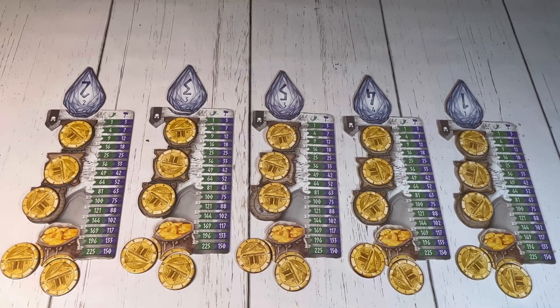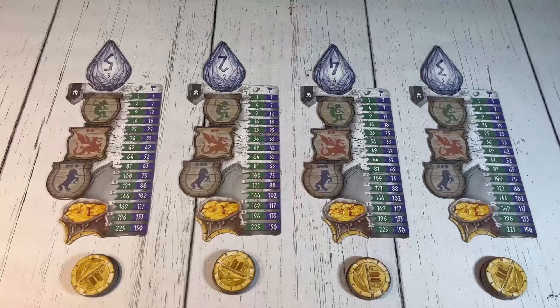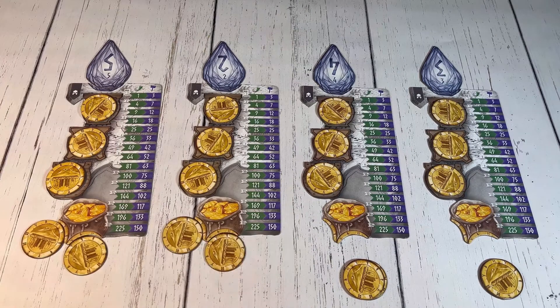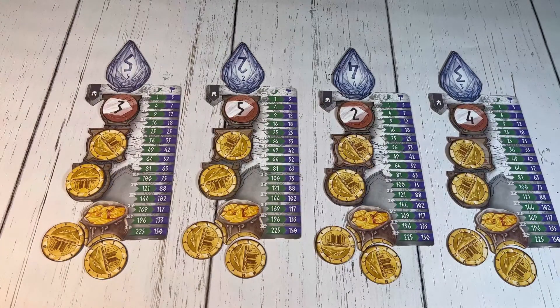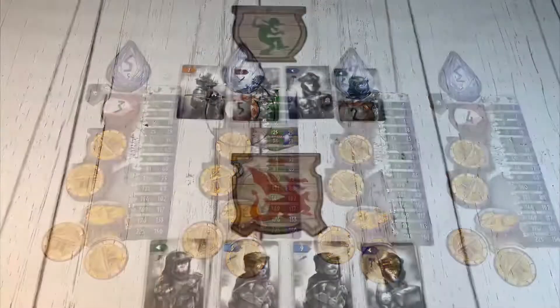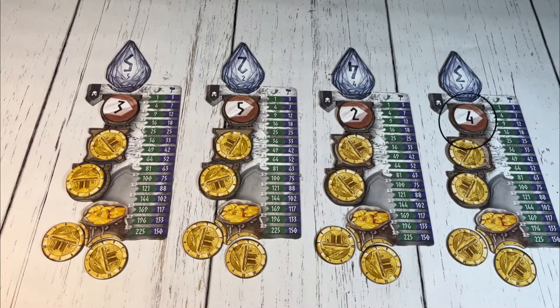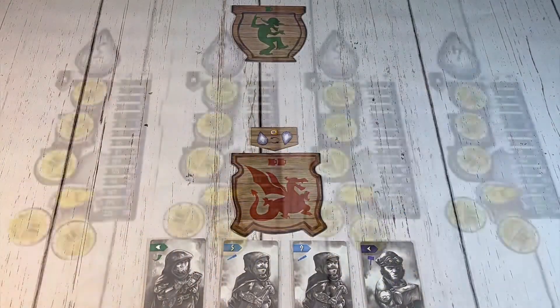In Nidavellir, players are bidding on dwarves at each tavern to try to recruit them to their army. Players choose a coin to put face down on each tavern symbol on their board and the remaining two coins are placed at the bottom of their board to form their pouch. When all players have done this, they simultaneously flip the coin on top of the Laughing Goblin tavern and the player with the highest value coin gets first choice at a dwarf from that tavern to add to their army. Then the player with the second highest coin chooses from one of the remaining dwarves at that tavern and so on until all dwarves have been recruited.